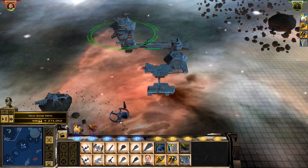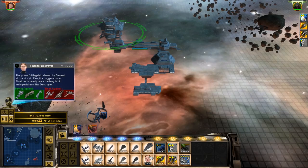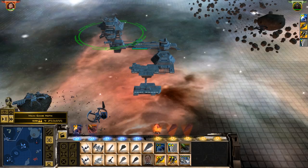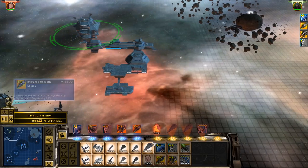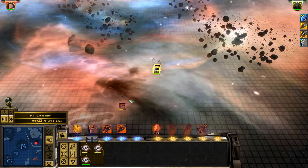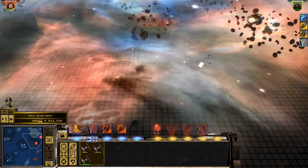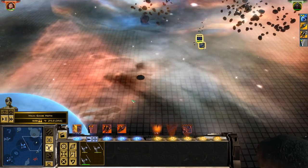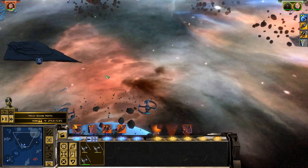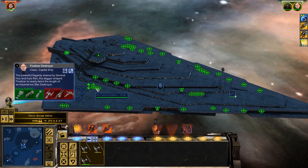Hopefully we get the Finalizer next round. There we go — we've got Hux and the Resurgent class. We can build a Finalizer, which we're going to do now, but we can also build Resurgent class destroyers as well, which we're going to do because they are stupidly OP. Be good if we could build the Supremacy — imagine if that was in this mod. So they've got Poe Dameron somewhere.